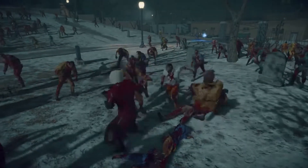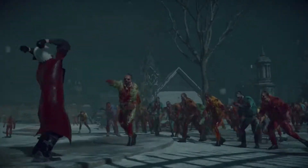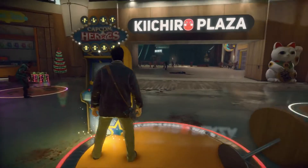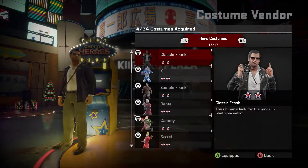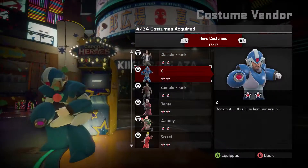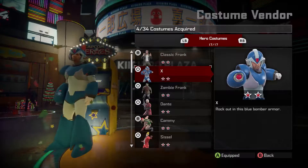Capcom Heroes mode plays exactly the same as Dead Rising 4 story mode. While progressing through the missions and exploring the world, players discover Capcom Hero arcade machines. Interacting with these machines lets players equip a new hero outfit that gives Frank the powers and abilities of that character.